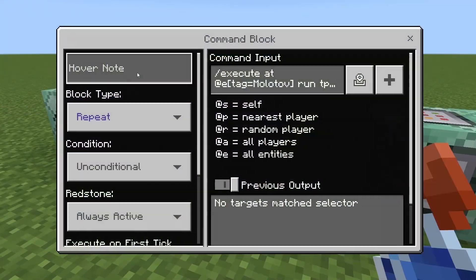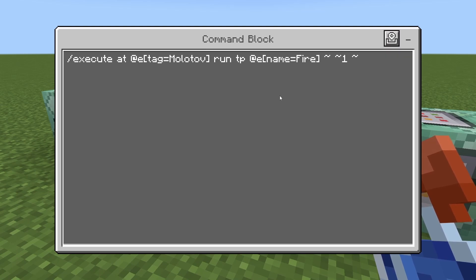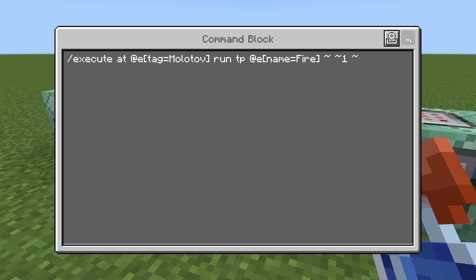With this one, repeating always active: I'm going to do slash execute at at E tag equals Molotov run TP at E name equals fire tilde tilde one tilde. So at the position of the splash potion, I'm going to run teleport, and I'm constantly going to teleport the invisible armor stand one block above it. That way when the potion crashes into the ground, the armor stand marks the exact spot where it hit.